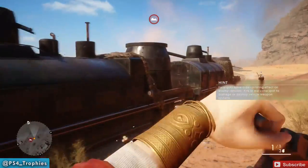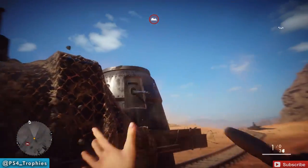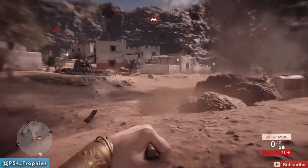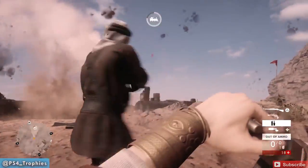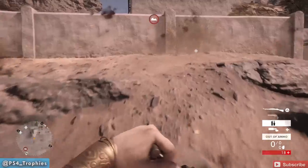The best way to do that is to not use the field guns. When you get into them, you can get maybe one or two shots off before planes from above will drop bombs on them, thus destroying them. There are about five or six field guns, so you can switch between the six locations and take out the train that way.